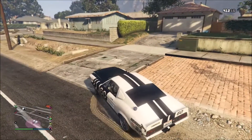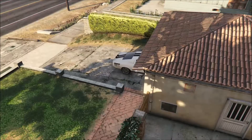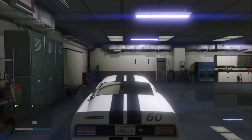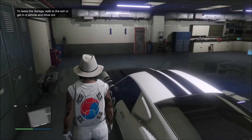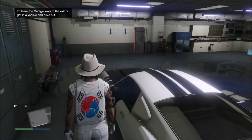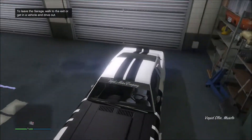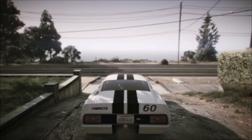This car will now be stored in this area, in this garage. Say I want to move this car back into the city to one of my apartments or my CEO office — I want to take it to my CEO office.